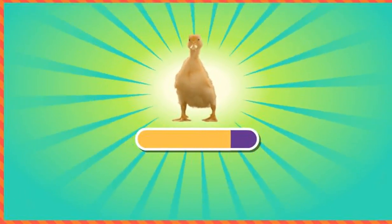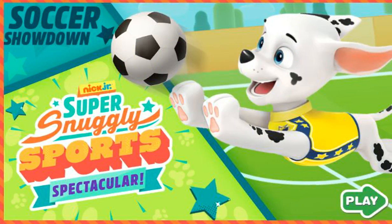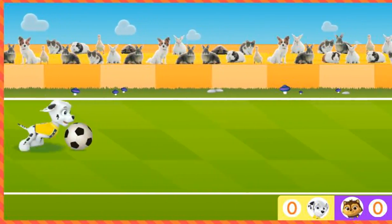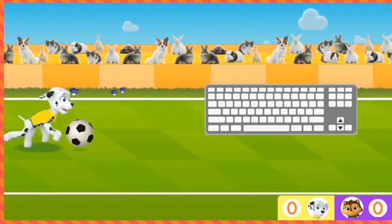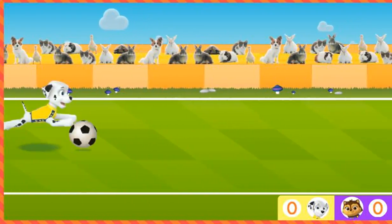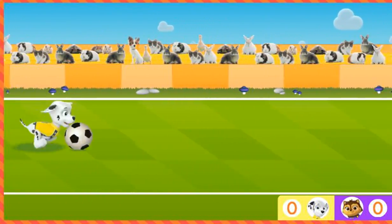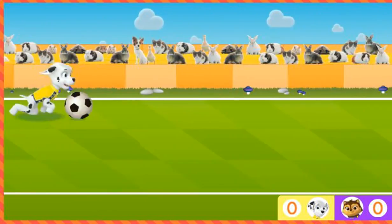Volleyball Face-Off! Soccer Showdown! Play! The Kit-tastrophe crew has challenged the Paw Patrol to a game of soccer. Marshall needs you for his team to score more goals than the kittens and win the game! Press the up arrow on your keyboard to help Marshall dribble the ball up the field. Press the down arrow and use the up and down arrow keys to help Marshall avoid things in his way! Watch out for kittens! If a kitten touches the ball, they will get it and score a goal! Paw Patrol is on a soccer ball roll!